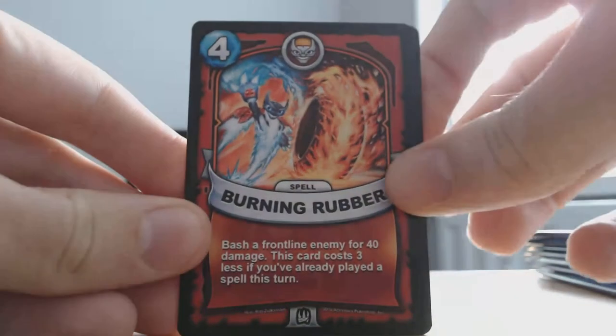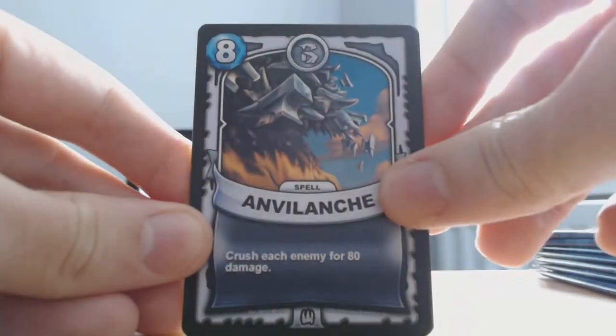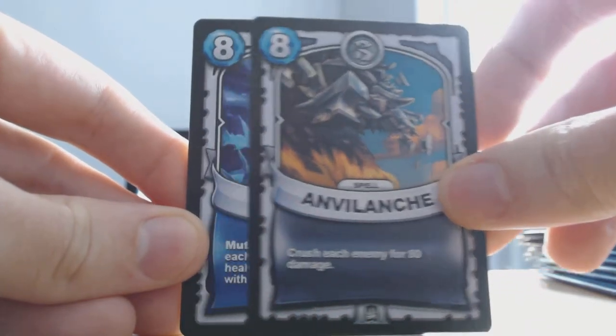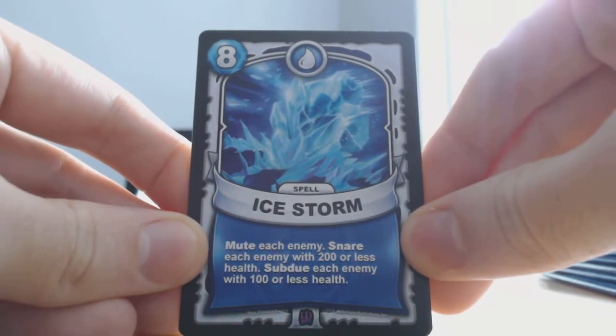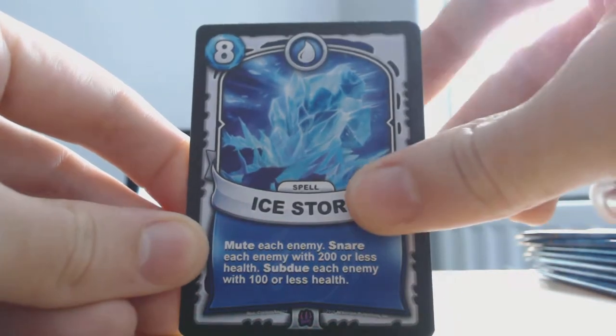Energize, Burning Rubber, On Full Launch. Ice Storm — that's a legendary. Mute each enemy, snare each enemy with 200 or less health, subdue each enemy with 100 or less health.